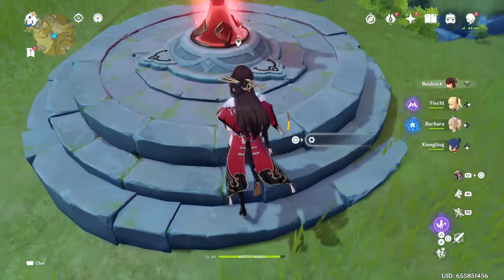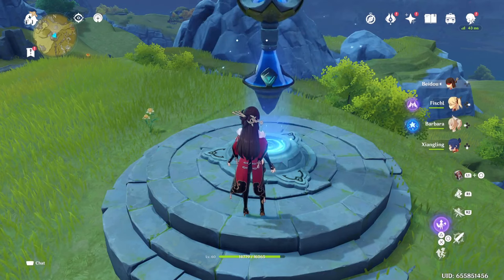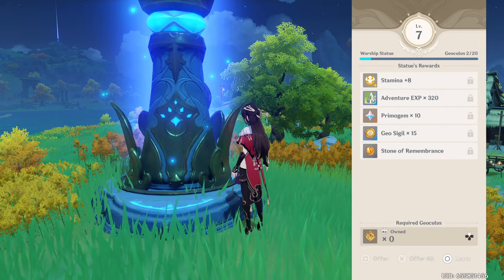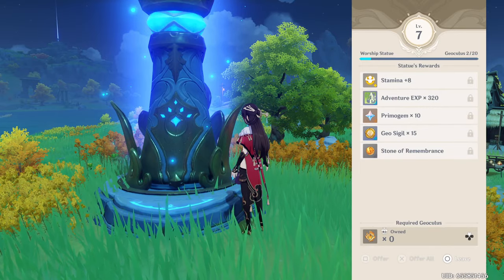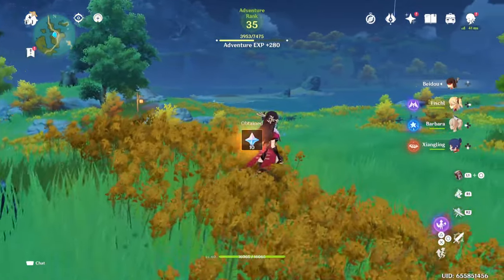Another one that's a little bit more tedious is waypoints and Statues of the Seven. If you get a lot of the Statues of the Seven anemoculi and apply them, it should give you at least 10 Primogems every other level or something close to that. And then waypoints should at least give you 5 Primogems per waypoint that you find.